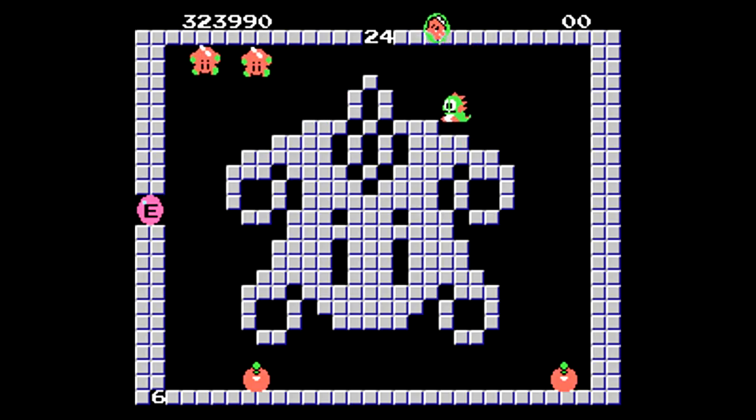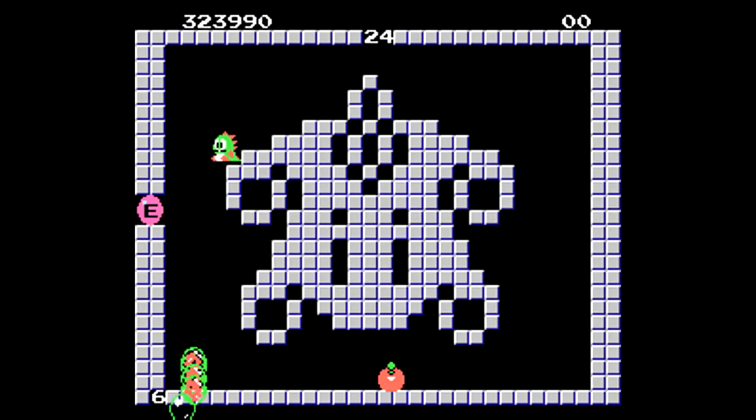Among all the weird level designs or just basic ones, you also have ones shaped like all the different enemies in the game, and a lot of times you're going to be facing off with a group of those enemies in those particular levels.